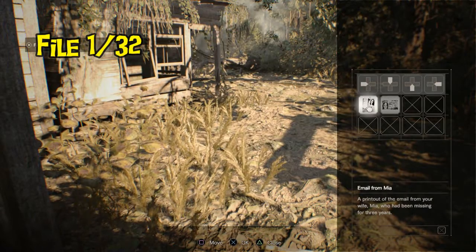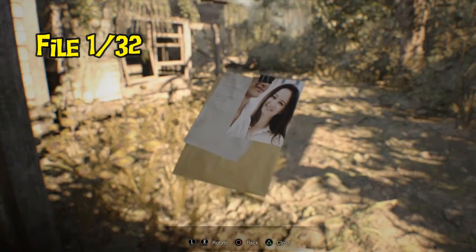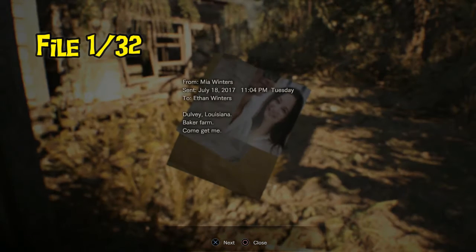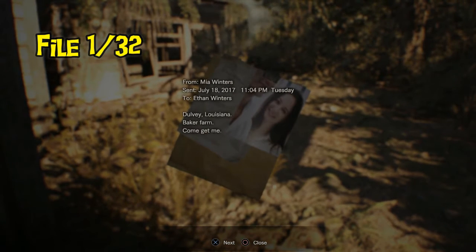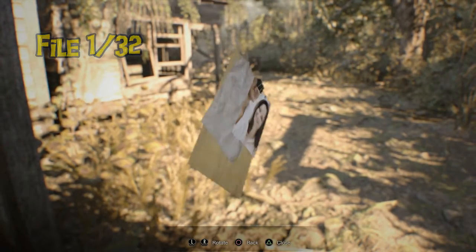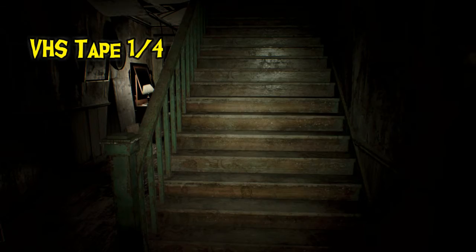Hello everyone, this is Mindless Bow and welcome to my very first collectibles guide. Your first file is located already in your inventory — it was the email sent to you by your wife Mia. Go into your inventory, pull it up, and hit X for it to count.